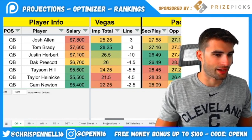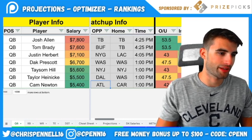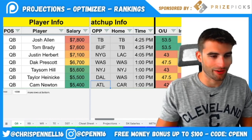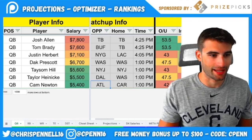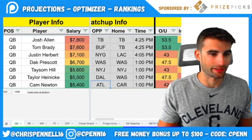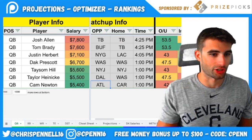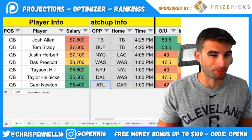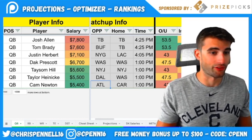Justin Herbert at $7,100 — I'm having a hard time projecting his ownership because it depends on his pass-catching options. Mike Williams and Keenan Allen are both potentially out. That's a big downgrade for Herbert and kills the stacks. We could go Herbert and Jalen Guyton, but at that point I'd probably just play Guyton and get cheap points there. It's a great spot versus the Giants, but as of now we're waiting on the news.